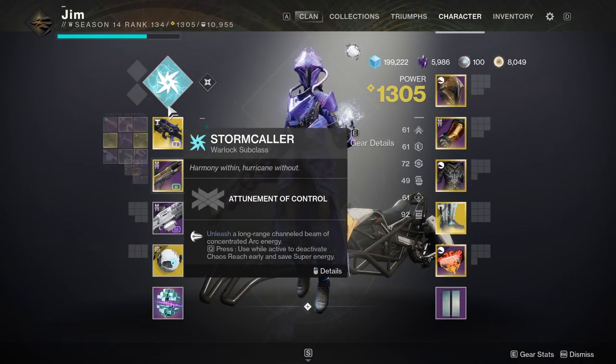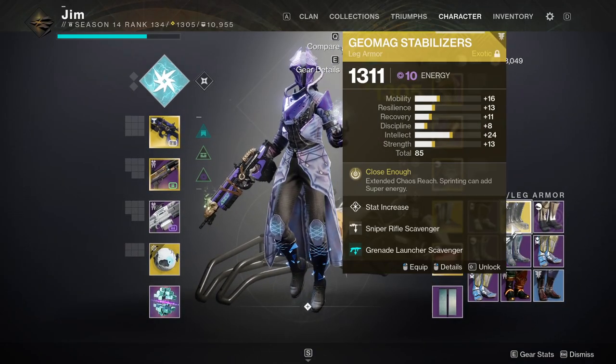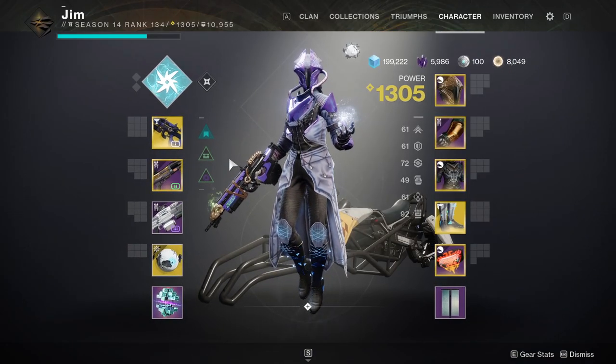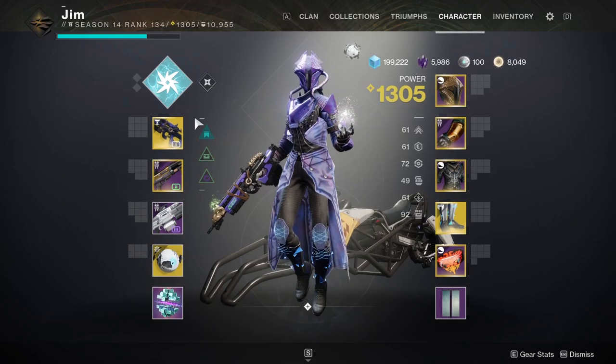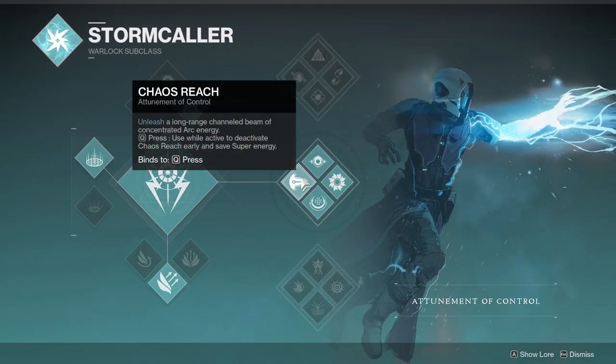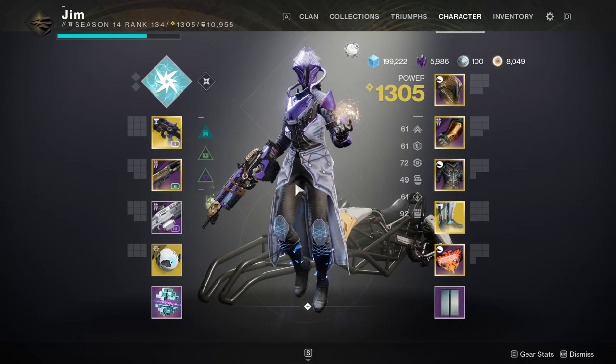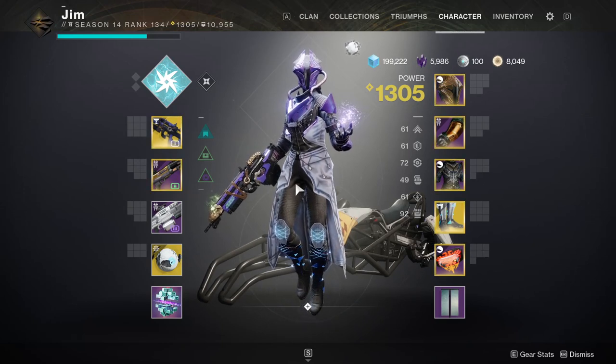I'll be pairing this with Found Verdict on Middle Tree Stormcaller, and then I'm actually going to try to switch to Geomag Stabilizers if I remember. The whole point of this build is to get super as fast as I can, because Middle Tree Stormcaller actually gives you super energy after each kill as well — it's called Ionic Trace. Defeating enemies has a chance to create Ionic Traces, and collecting them grants energy to all your abilities, including the super. Anyway, that's enough talking. I hope you guys enjoy the video.